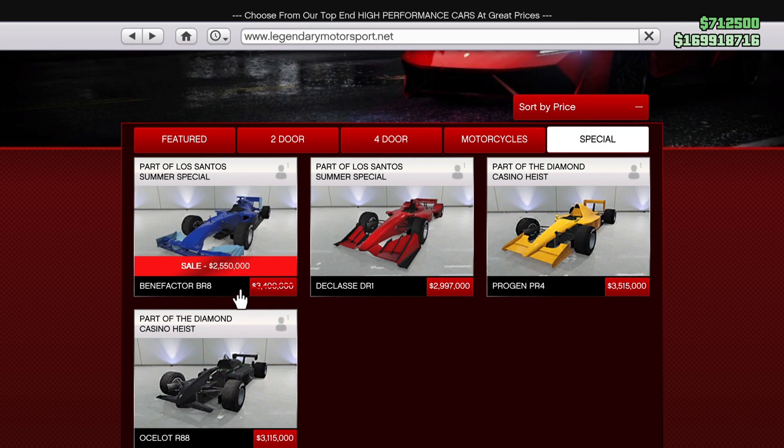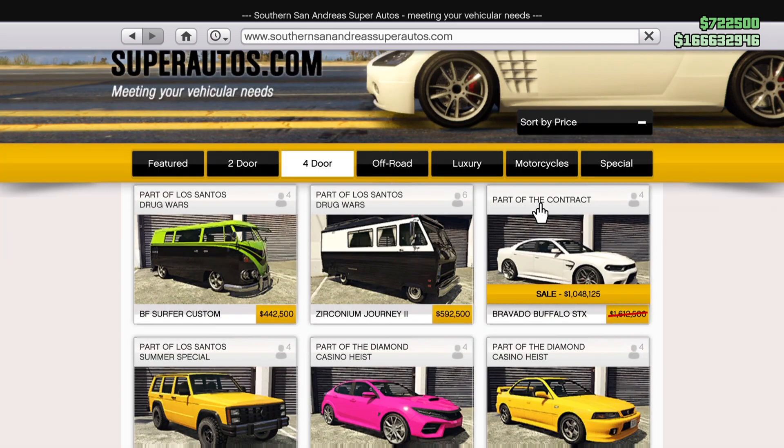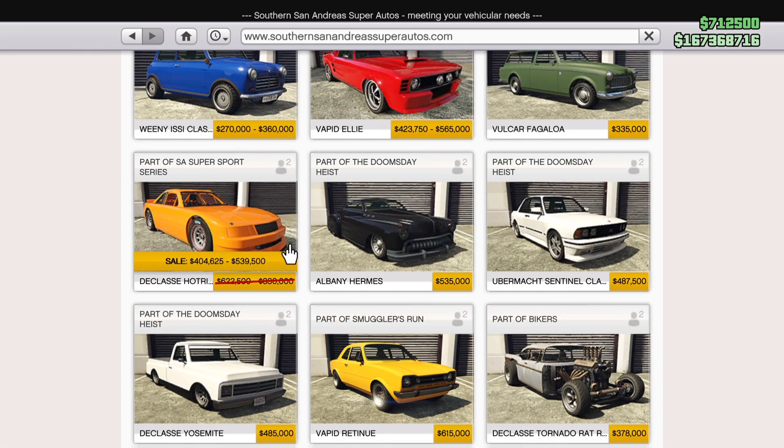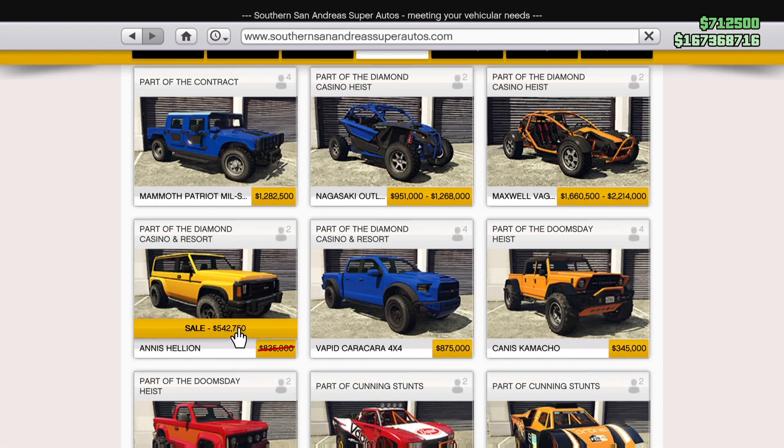Over here on Southern San Andreas, the brand new car, the Hot Ring Everon — it's a bit pricey, but if you like those cars, check it out. We've also got the Buffalo STX, the Hot Ring Sabre, the Calico GTF, and the Hellion here on sale.